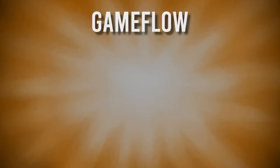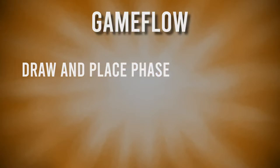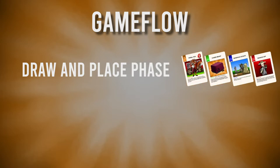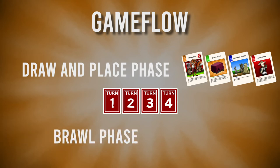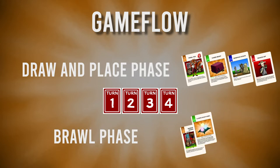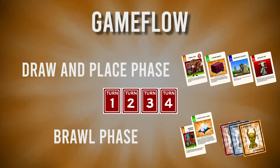Here's the flow of the game. Each round is divided into 2 phases. The first is the draw and place phase, where players put down cards such as brawlers and item cards. Each player on their turn can play 1 each of brawler, item, and perk cards. Players take 4 turns in this part. Then each player will secretly take any number of brawlers to bring to the brawl phase, where points will be given out and the player with the most power will earn even more points.